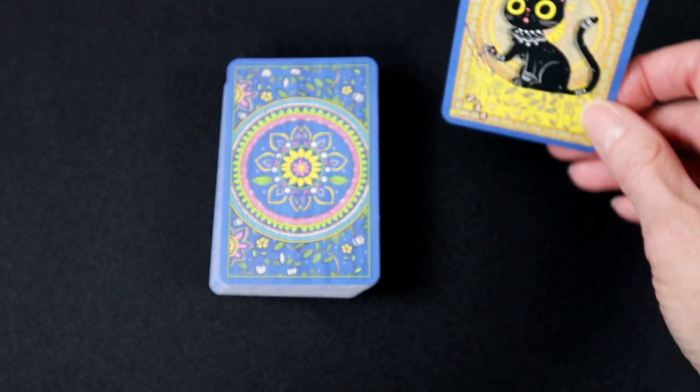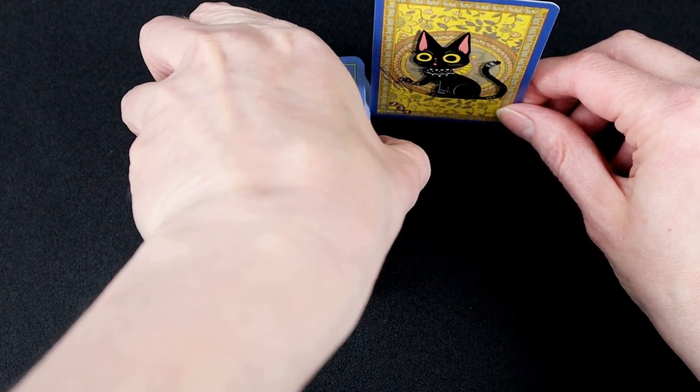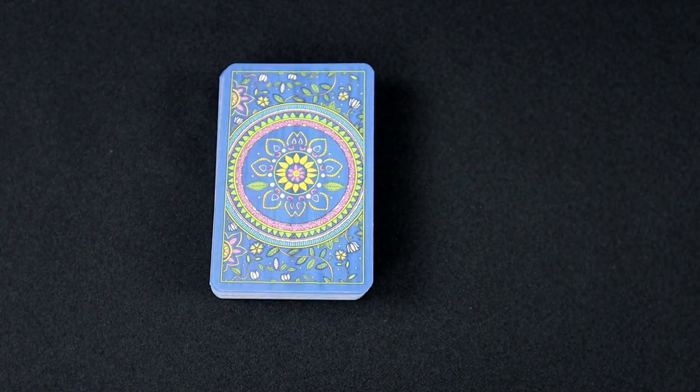Hold the bad kitty card upright next to the draw pile, then slide it into the deck at the approximate height determined by the number of players as indicated on the card. With five or six players, place the bad kitty below the pile. Play starts with the youngest player.